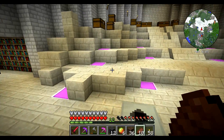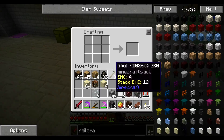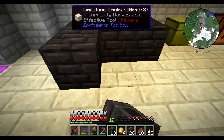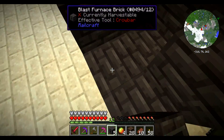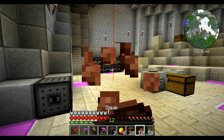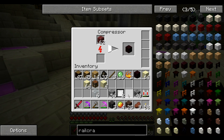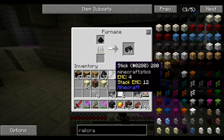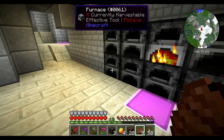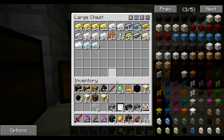We need more nether rack because this is enough for only two more pieces, so we can start building. We should have enough soul sand for this — 'should' being the operative word. That's almost done. Now we have tungsten — what are we going to do with tungsten?